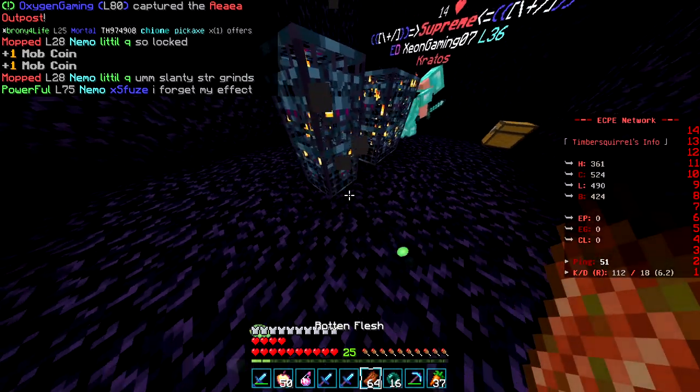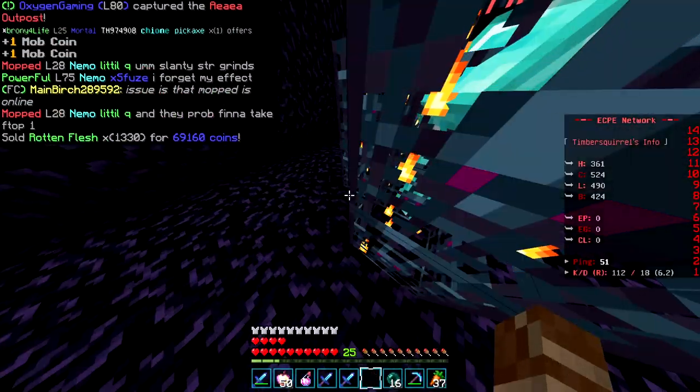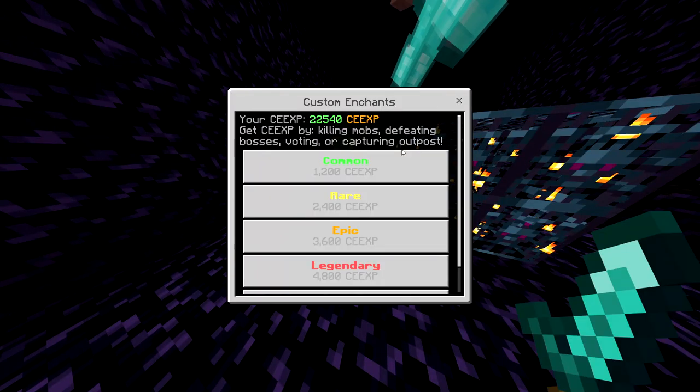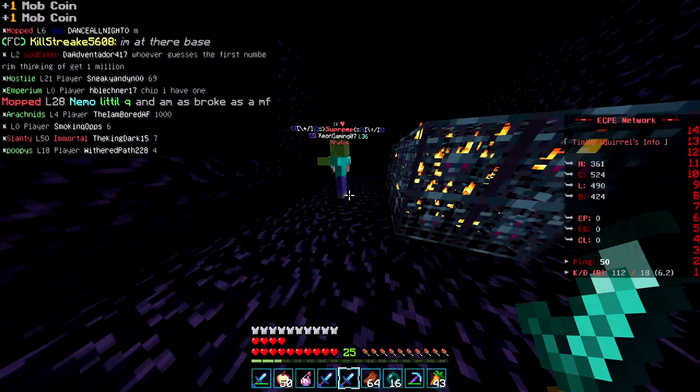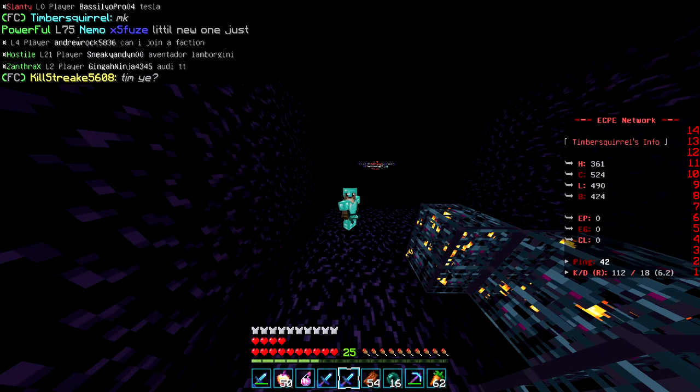That was 180 zombies and I got that many stacks of rotten flesh. When I sell that — 69,000 coins in less than a minute. I'm already up at 22,000 CEXP. That's how you do it with two people, but now I'm going to show you the best methods if you're just by yourself.